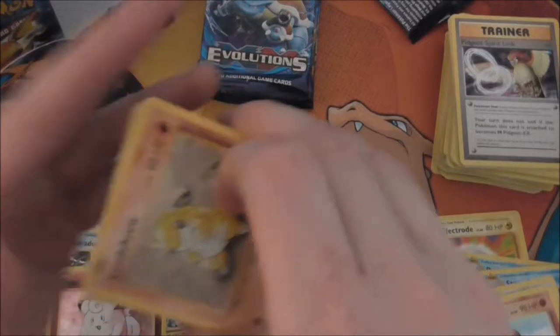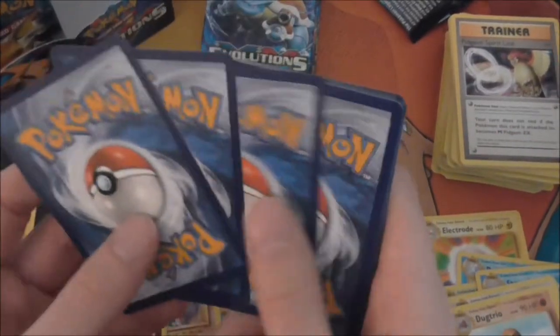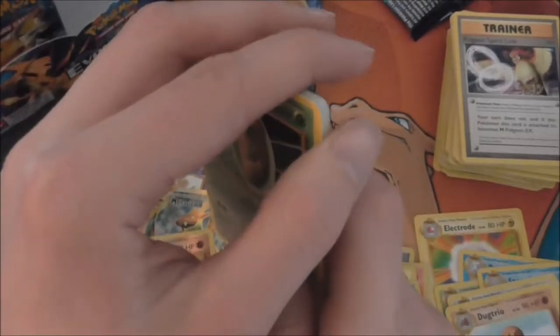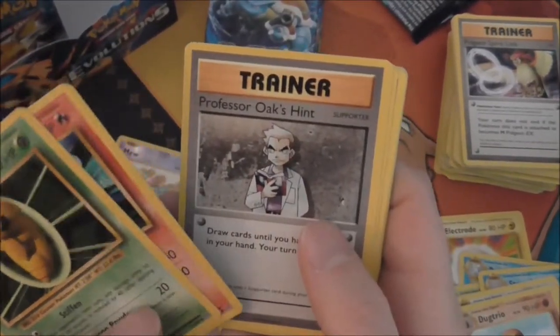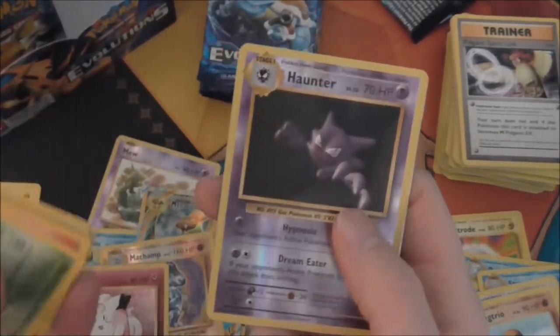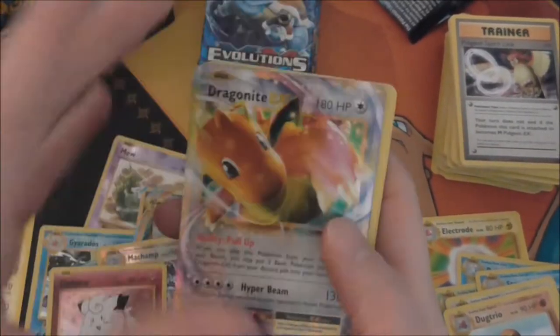I believe other than the misprint box, you're probably going to get about 10 to 12 regular holos. I think something like that. Kakuna, Tremelium, Professor Oak's Hint, Sandshrew, Gastly, Magikarp, Electabuzz, Vulpix, Haunter Reverse — and a Dragonite EX! So that's another EX.